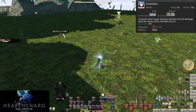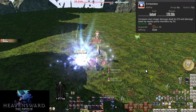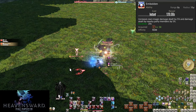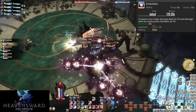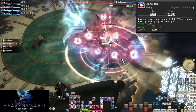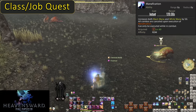Level 58: Embolden. On a 2-minute cooldown, this increases your magic damage by 5% for 20 seconds. Additionally, all allies within 15 yalms also gain a 5% damage increase — another reason to stay in melee range. Ideally everyone in the party throws off their raid buffs at similar times, multiplying the effectiveness. Use this in trash pulls too to make your Moulinets do even more damage.